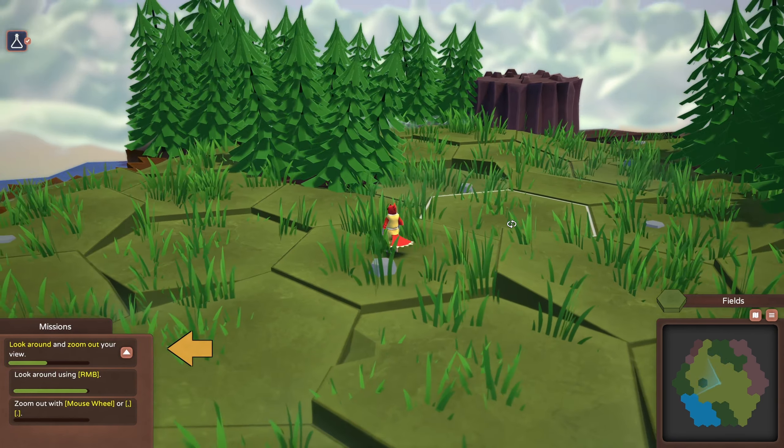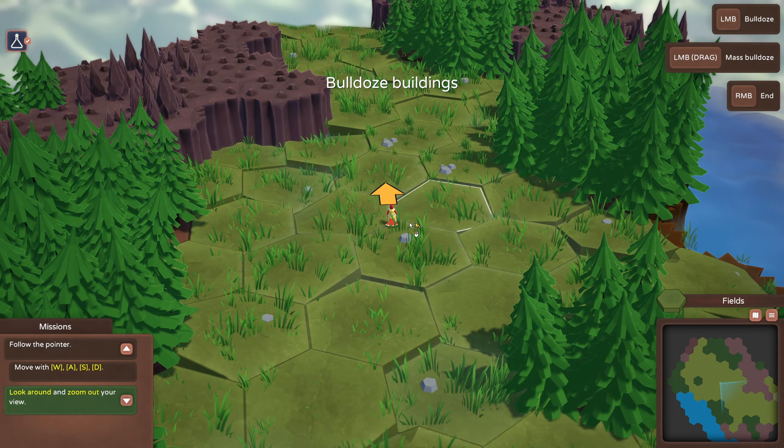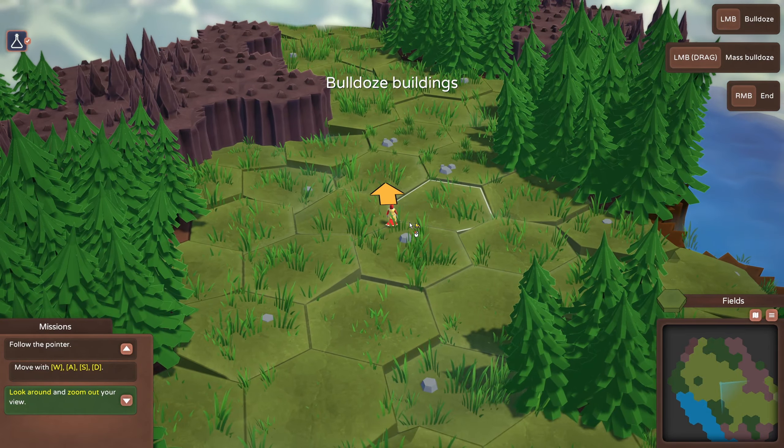For now we're just going to follow the arrow to our destination — later in the game we'll also unlock new ways of travel. Now let's take a brisk walk to your first spire. Oh, he's moving with WASD! I thought WASD just had to do with the camera movement.